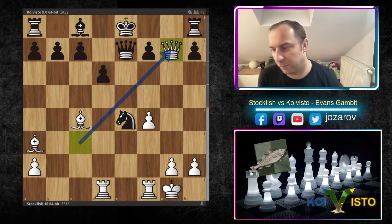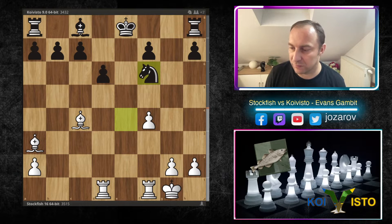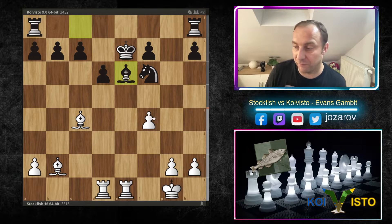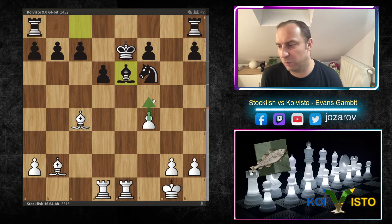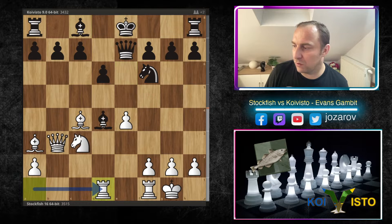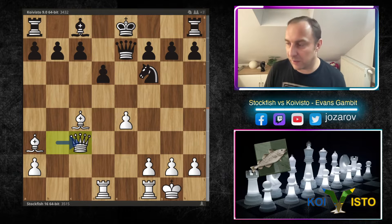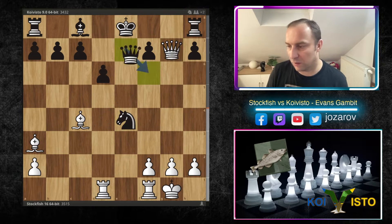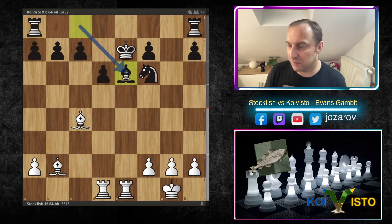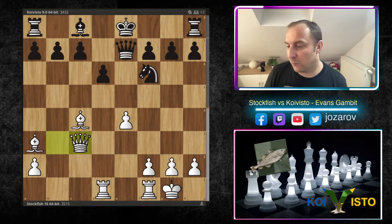After Queen to g7 there are many tactical problems in black's position. For instance, Queen to f6, Knight to f6, Bishop to b2 — you can try to protect it, but Rook to f5 is going to happen. As I said, really too many tactical options here for white. So after Rook from a to d1 we have Bishop to c3 immediately by Koivisto. Now comes Queen to c3, and I'm pointing out Knight to e4 is simply not working because of the same tactical sequence — we'll simply activate the piece again with Rook to e1. Bishop to e6, then f4 and f5 is going to happen. So it's game over for black.